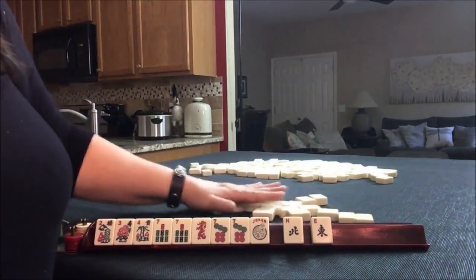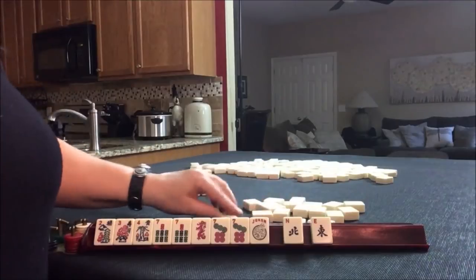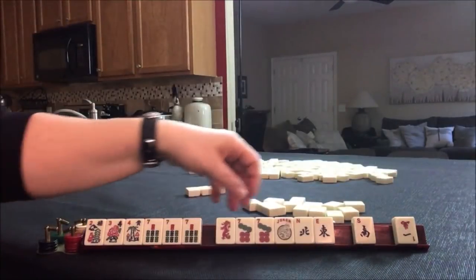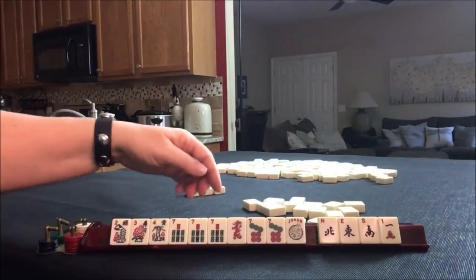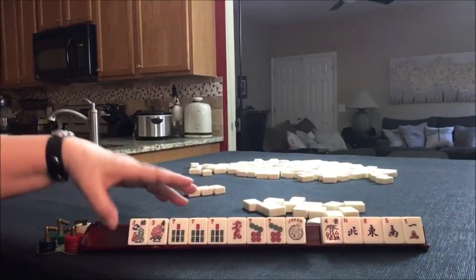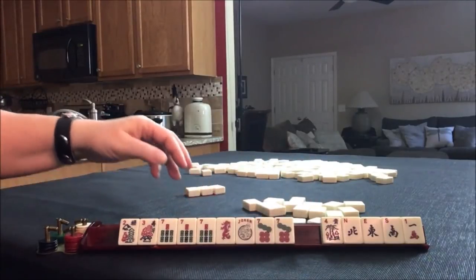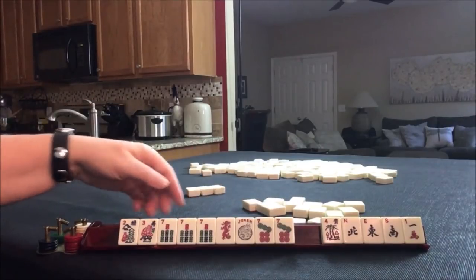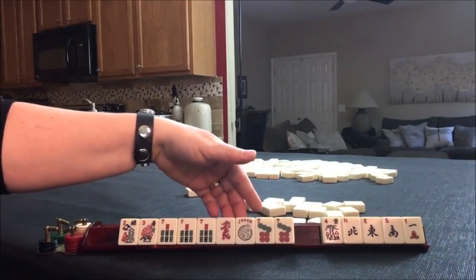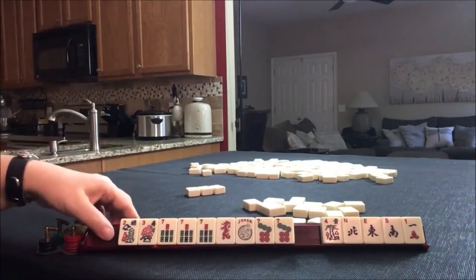We got a seven! And we have four discards, so I would play five discards. Like numbers with sevens and red dragon. This would be the first like number hand. And we could Kong here, Kong here, Kong here, or save up with the red.